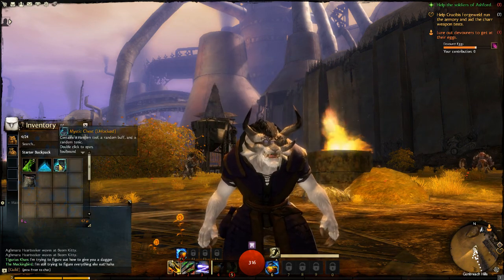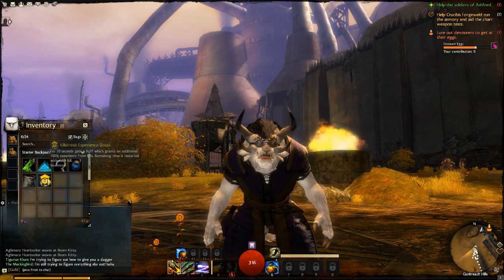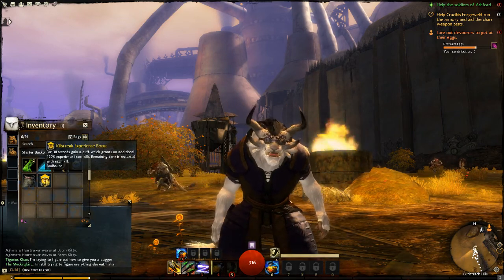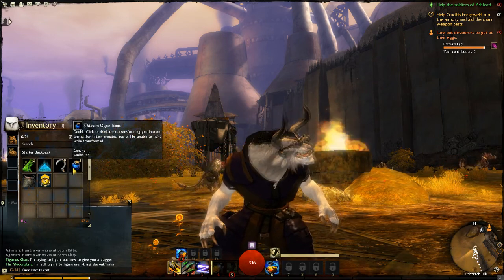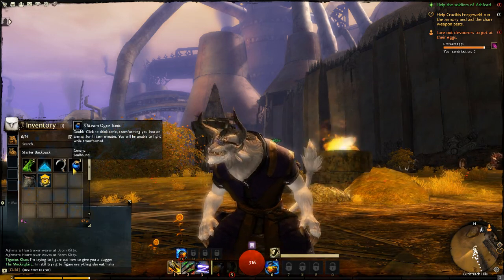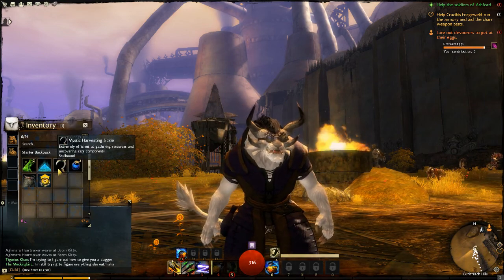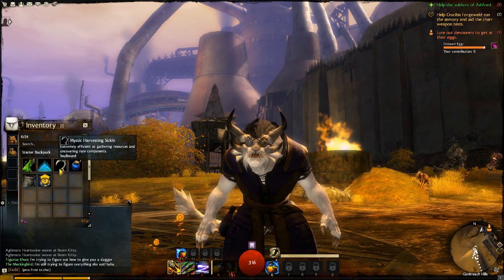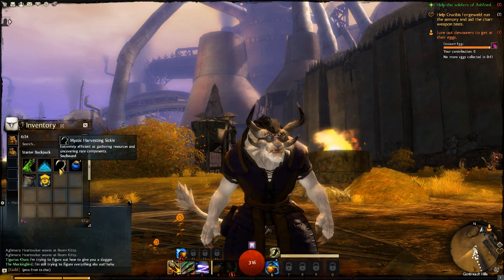Let's use the key — there we are, it's now unlocked. Double click to open. Killstreak experience boost. Three steam ogre tonics — transforms me into an animal for 15 minutes and I won't be able to attack, so I'll have to show you that later. Builder: a mystic harvesting sickle, extremely efficient at gathering resources and uncovering rare components.